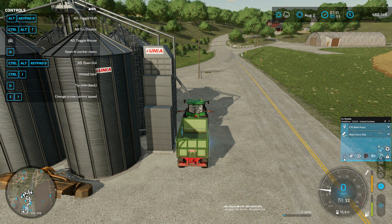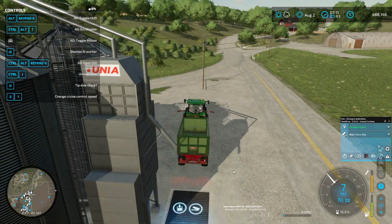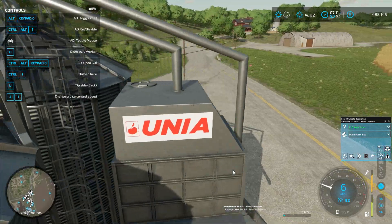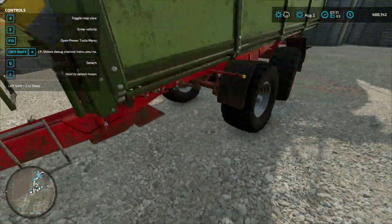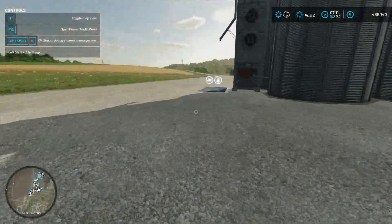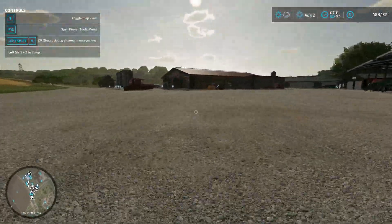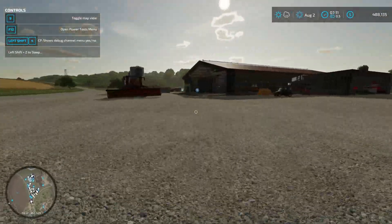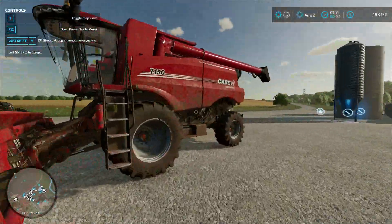Let's go ahead and get George on his way. He should drive out to the wait point we've established and wait for us. I'm just going to hop out so he can go ahead and head on over there, and we're going to run over and get in our Case combine and start harvesting this wheat — try to get it in before the rain starts.